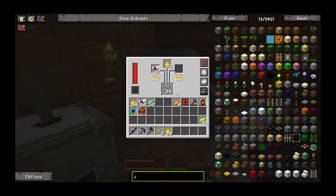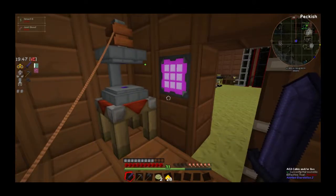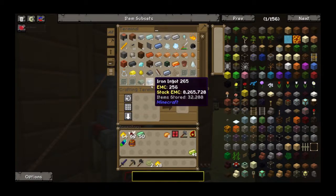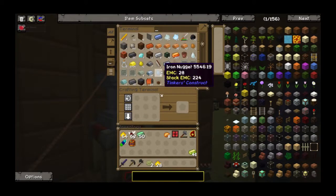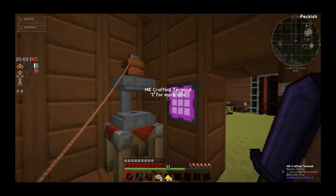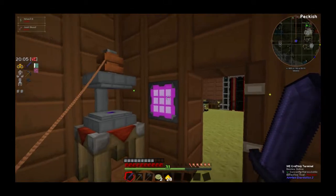Charlie, what happened to all of this iron? Where'd all of our iron and lapis and gold go? Where do you think it went? And we're back. In the ME system! We have literally 3906 gold and we have 32K iron. And I'm looking at it right here in the ME system.